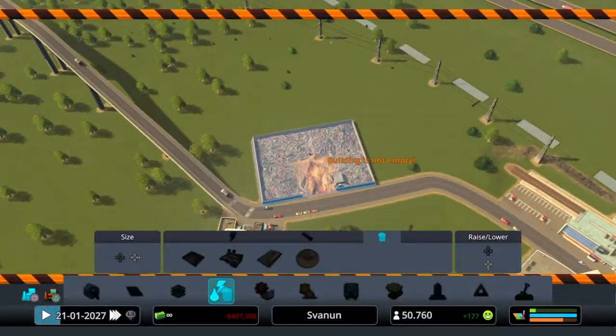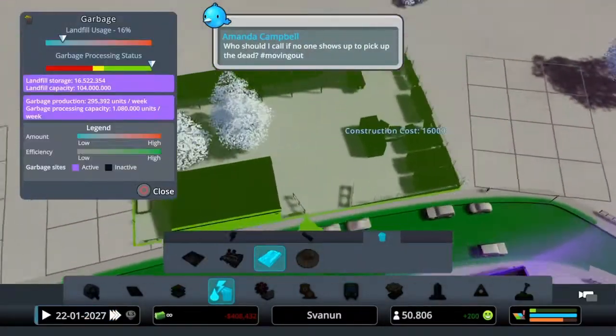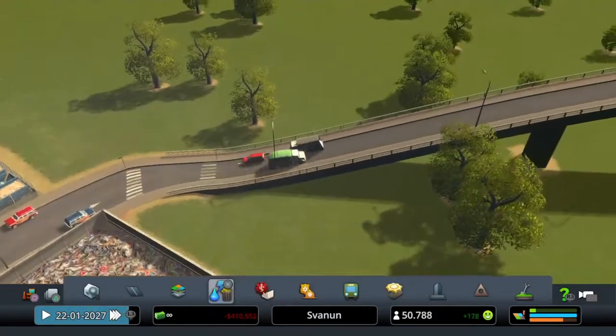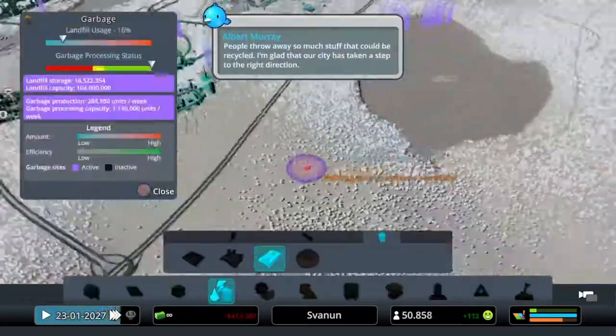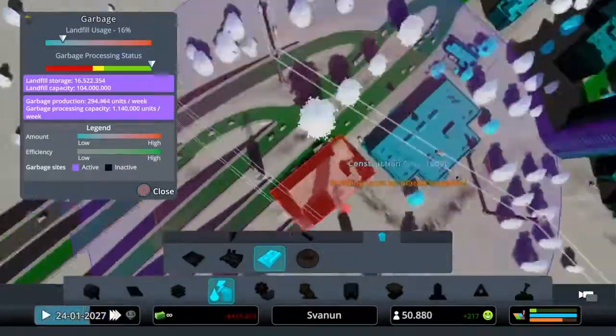Next we have the Recycling Center, something you should definitely get in your city. You can use it to replace incineration plants and landfill sites, and it comes with its own trucks too.